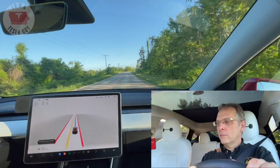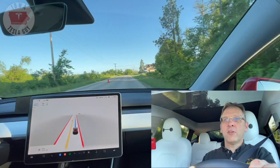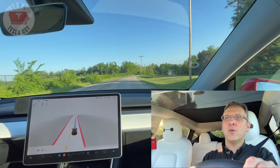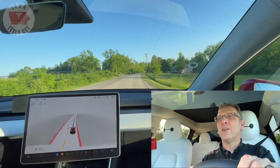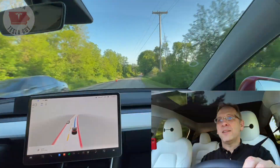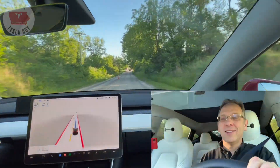All right, here we go. And the car is seeing the center line. It is going not only full speed, but five miles over the speed limit, which it has never, ever done before on this particular road. So center line matters, center line works. As you can see, the center line completely did the trick. FSD Beta was able to see what was happening on the road and interpret that center line as a legitimate center line and allow me to go the full speed limit, which FSD Beta has never done before.